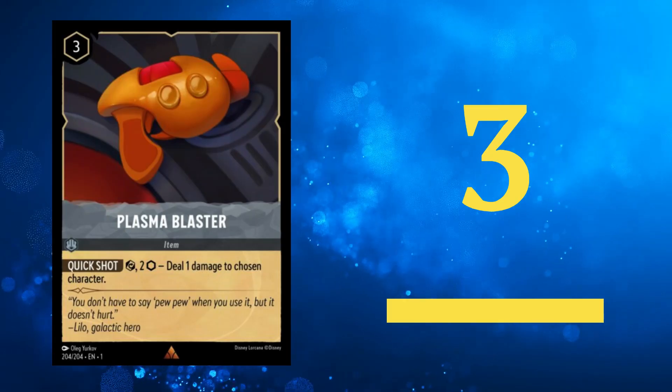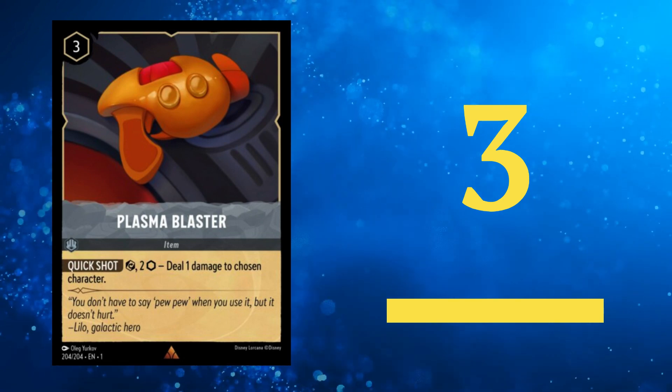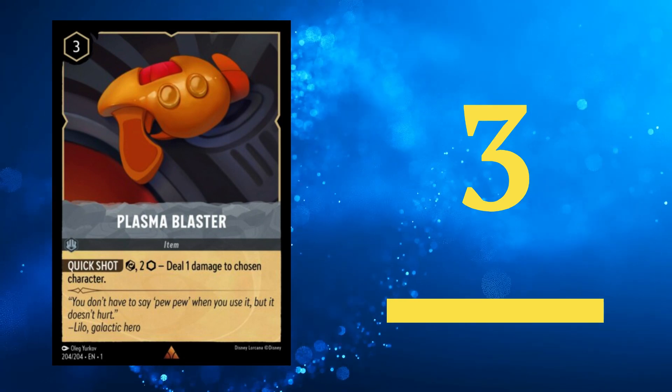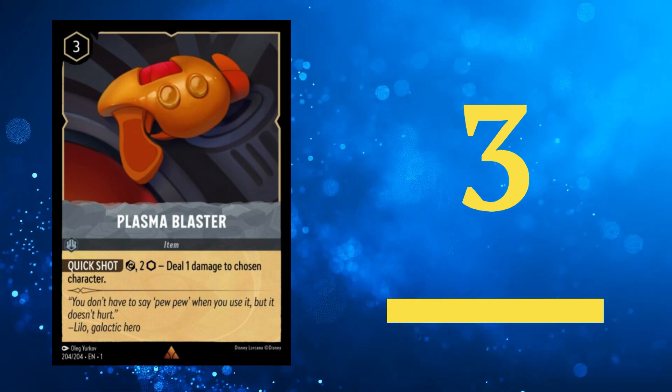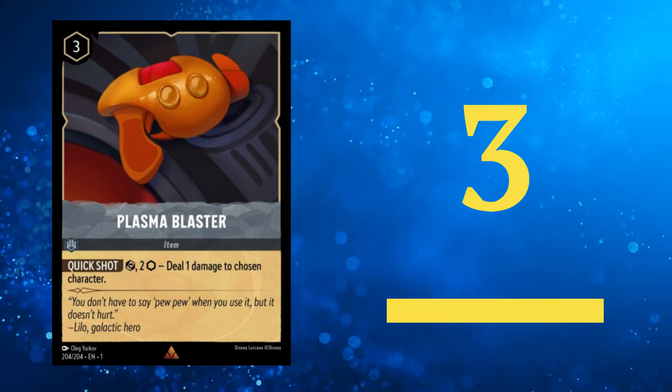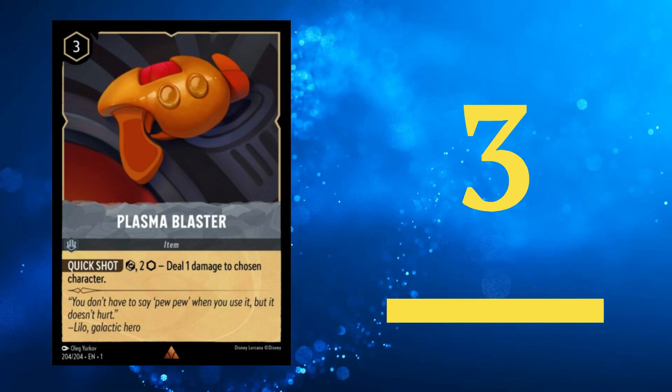Our bronze medalist is Plasma Blaster. This unique item remains on the field and, for just 2 lore each turn, can deal 1 damage to any character even if they are not exerted. It is an absolute game-changer against decks with 1 cost characters. Its only drawback is that it's inkless and can be stuck in your hand at times.